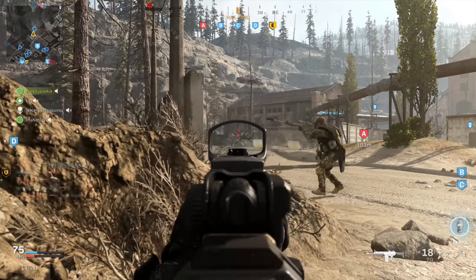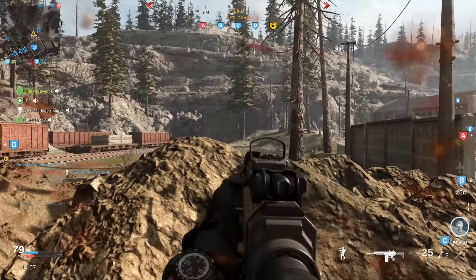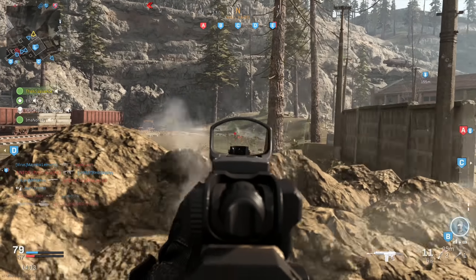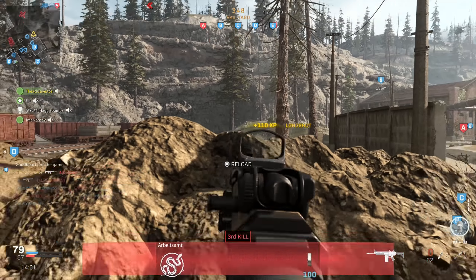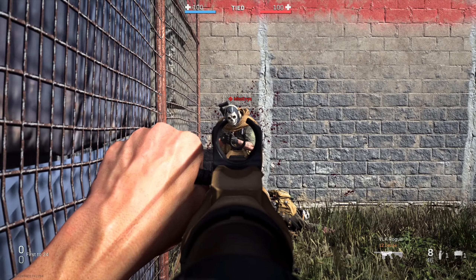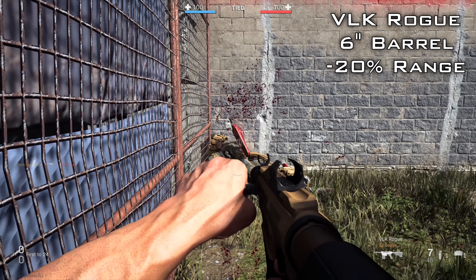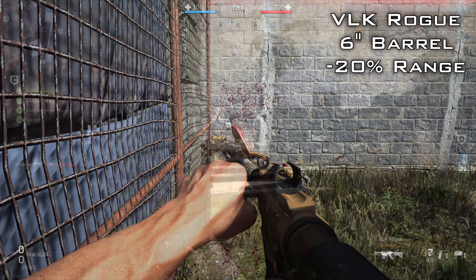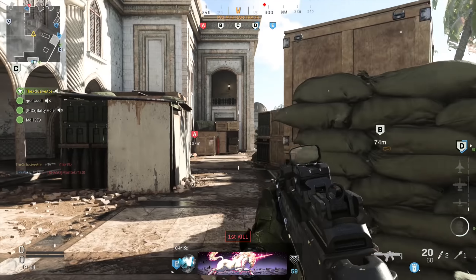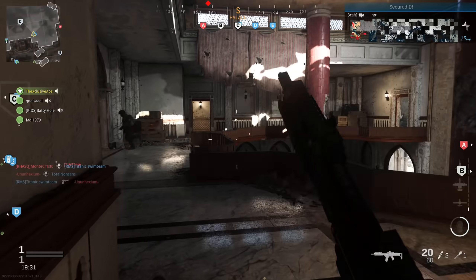They also increased the damage range on the six-inch Revolt barrel for the VLK Rogue. I haven't done detailed pre-patch testing on this individual attachment, but post-patch the one-shot kill range with this barrel is 4.3 meters, which means roughly a 20% reduction to damage range compared to the base barrel. It's still not great for range, but apparently it's at least a little better than pre-patch. That wraps up the buffs to the VLK Rogue.